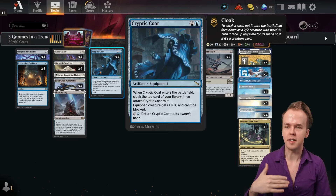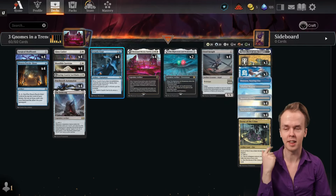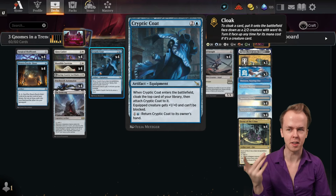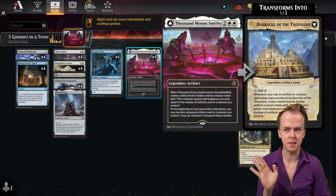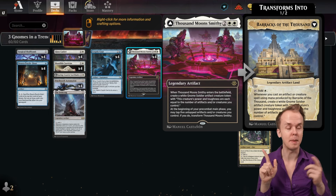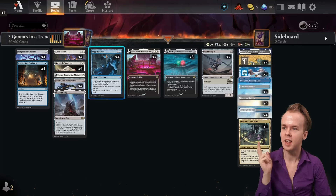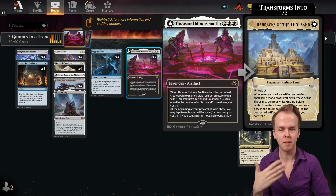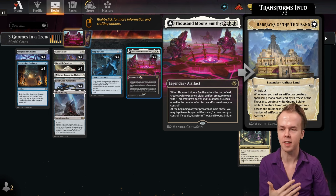Cryptic Coat itself produces two things for the purposes of Thousand Moonsmithy: the artifact itself — the coat — and the body, the card that is cloaked by the coat. That is relevant because the gnomes care about your creature count and your artifact count. The smithy, for flipping into the barracks, can also tap either creatures or artifacts. So the coat double-dipping actually really helps the smithy flip effectively and be this big mid-to-late game threat that ends games.